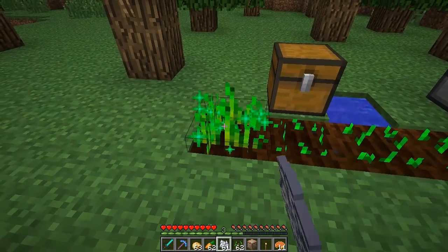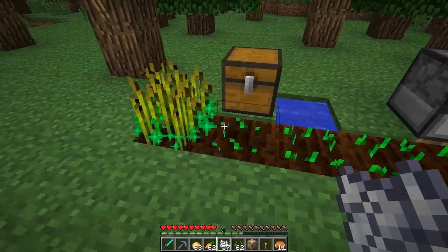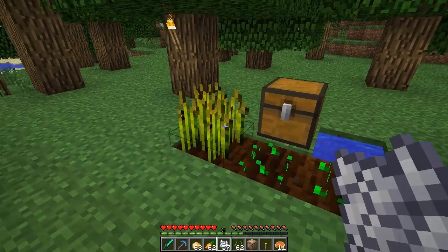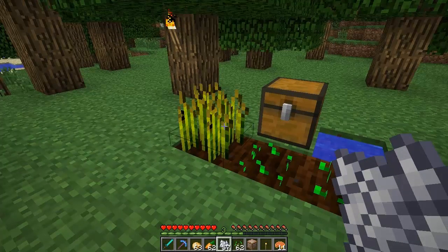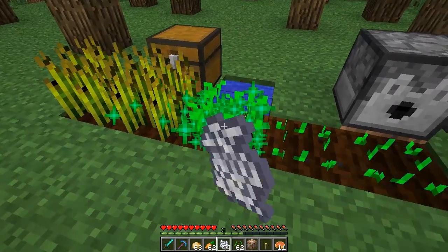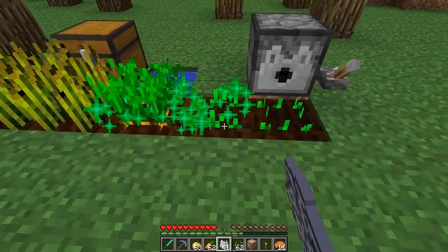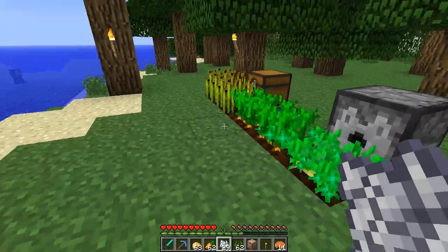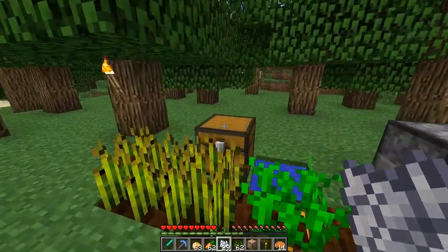It takes seven to grow wheat: one, two, three, four, five, six, seven. And there's this little particle effect that shows up, very similar to the one used with the NPC villagers. It takes a lot of Bone Meal to grow plants now, and it's kind of weird and frustrating. I don't think carrots take quite as many, same with potatoes, but it's just bizarre. I don't understand the reasoning for that.